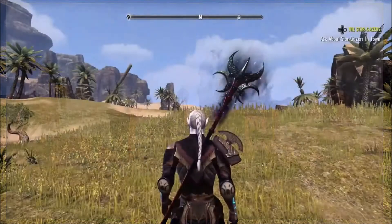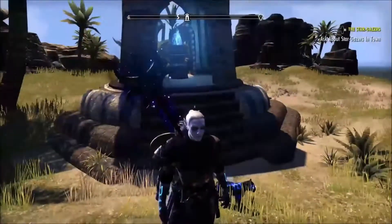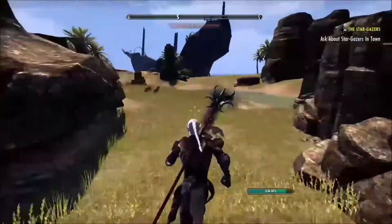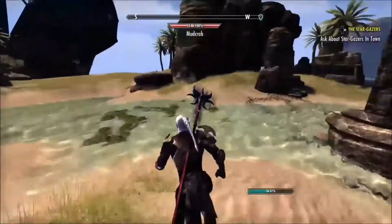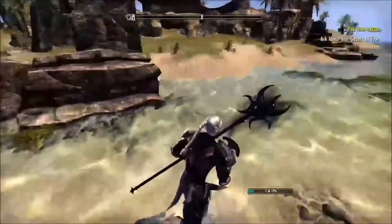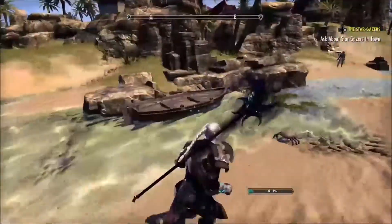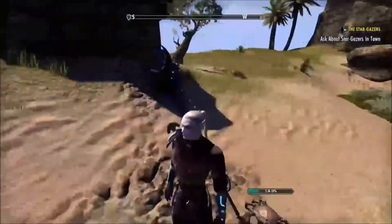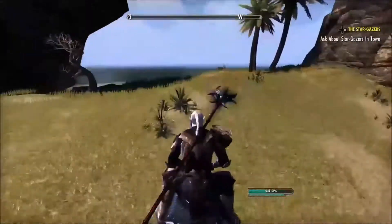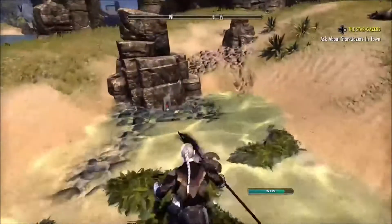Coming out looking north, you want to turn all the way around and face south. Head on south — right on the other side of this rock, in the water on the other side, should be one right there. These two right here are hit and miss honestly. Keep headed southward to the water and there should be one — yeah, there's one right there.